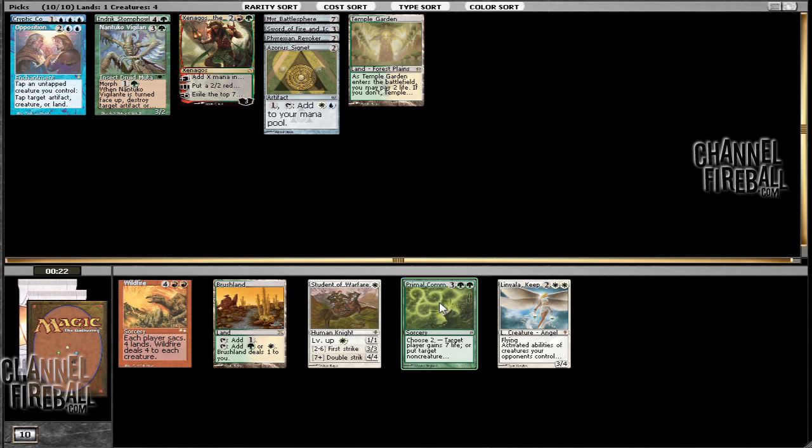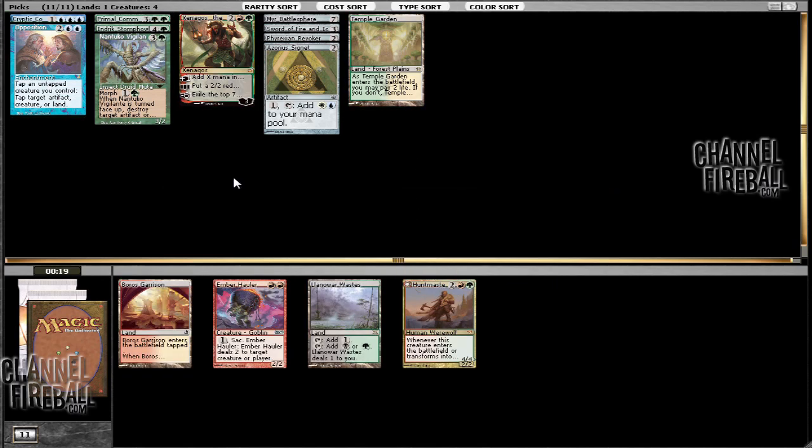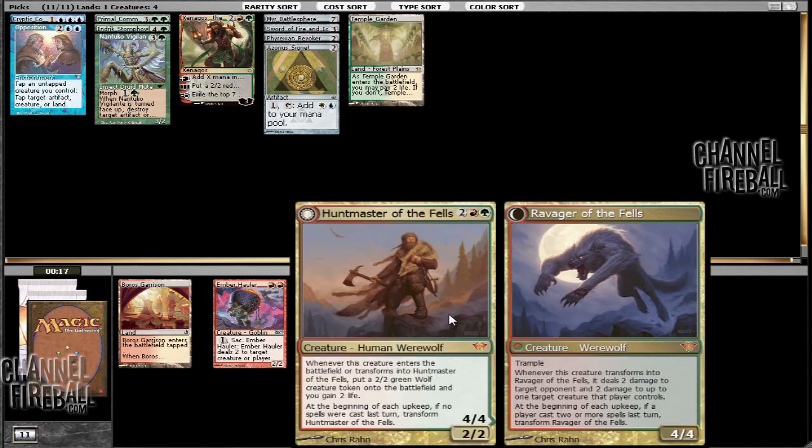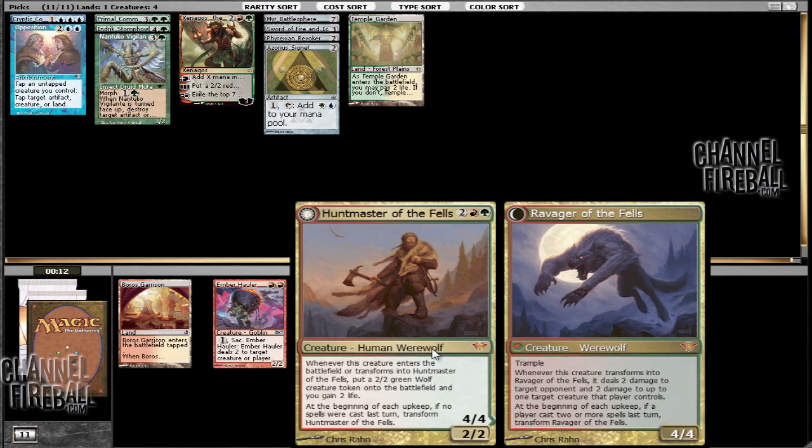I suppose we can just take Primal Command here, and it seems like blue is maybe not necessarily open, which kind of sucks because there was one pack. Huntmaster of the Fells or Lingering Souls — well, we're playing with Xenagos so I kind of like Huntmaster, so we'll try that.